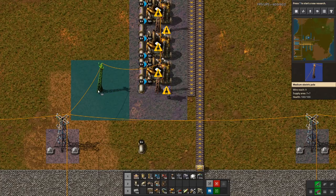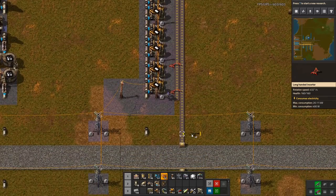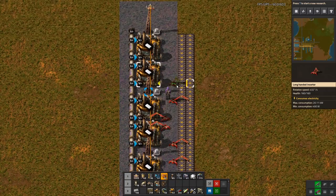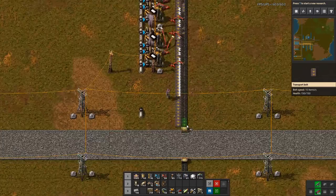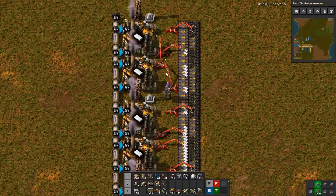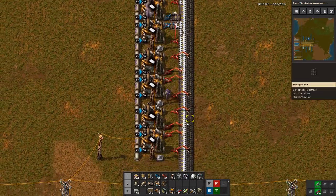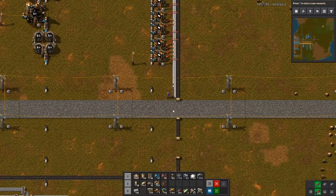Our biggest challenge is making sure the inserters pick up the coal as it comes in and put plastic out. They will pick up the coal as it comes in and put it out. The plastic will initially only go on one side of the belt, so I need to make sure some inserters put on the inside belt and some on the outside belt. I do this by forcing the top four to insert on the inside and adding just a bit extra to top it up, giving us one full belt of plastic.